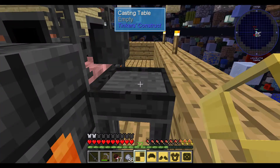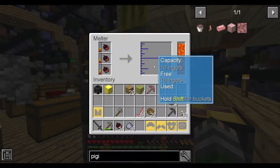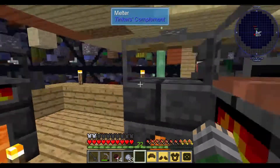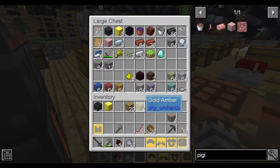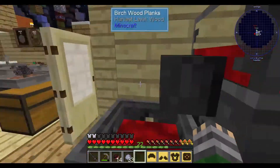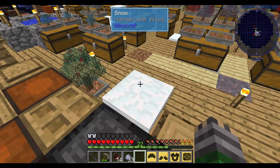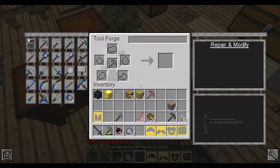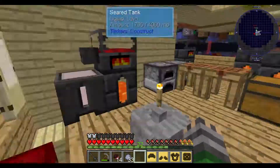So first things first — what you do is you pour netherrack in here, which oddly enough gives you blood, and then you put clay in here, which gives you molten clay, and then you put iron in here, which gives you iron stuff. I don't have any blocks of iron left. I had to upgrade these to the tool forge and armor forge, which was the forge with two blocks of iron on the bottom on either side, and then seared brick on top. You could use any material — I had a lot of iron, so I used iron.